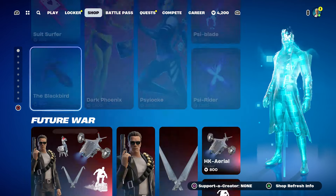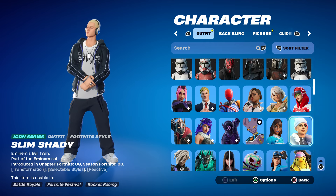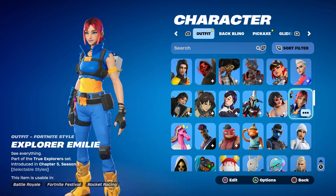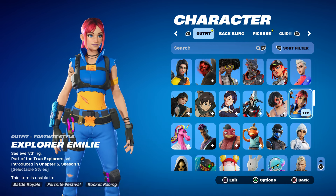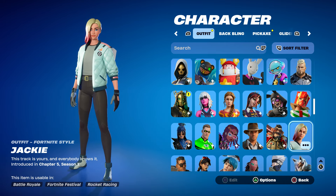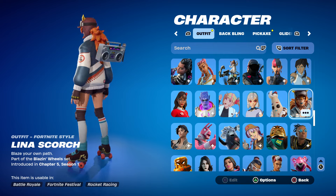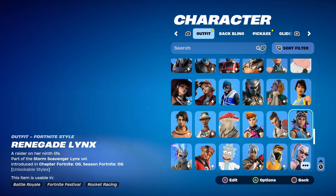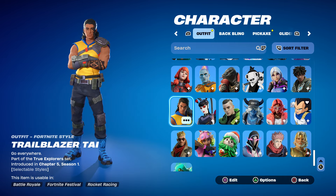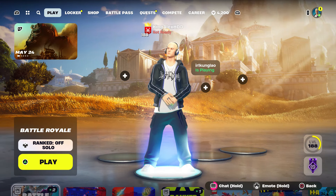I want to point this out — if anybody wants to get the three free skins, I'm going to show you real quick. I recommend you log in and go to Fortnite.com, go to Connections, and connect to Lego — you'll get that skin. You can also do the Rock Elite quest to get a skin. You also need a PlayStation Celebration Pack to get another skin. So there are like four free skins you can get.